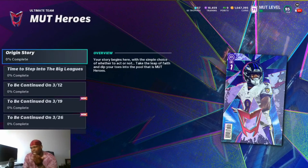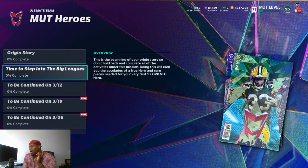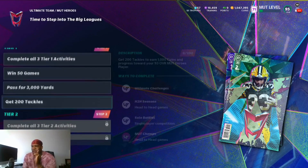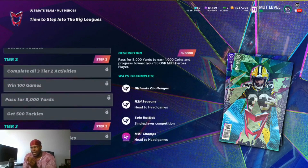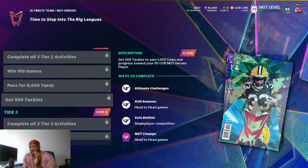Then we got the Origin Story — a couple of objectives you want to take care of — and some objectives to be continued. But the most important objective is getting this free 97. You've got to go through steps and complete all of these activities over time. If you play a lot of games, 175 games will count towards solo challenges, so if you're doing solo challenges those count too.